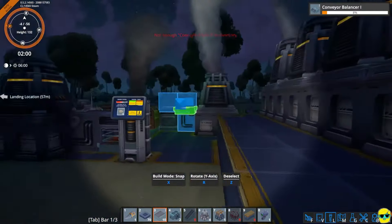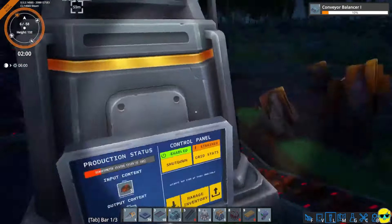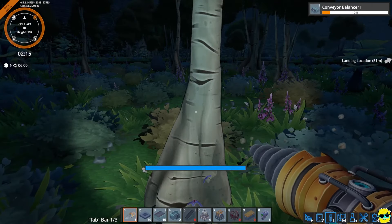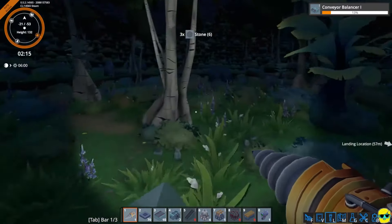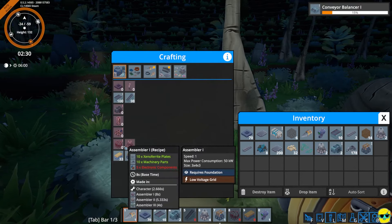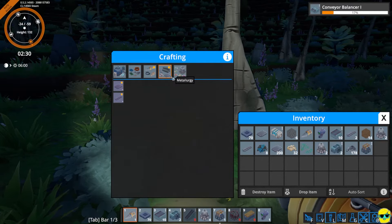Every single one of these needs to be getting juice. And there it goes, it's almost there. And then we want to build some loaders. I'm out of stuff. So I'll take the rest of these. You know what, I need to look at what I can build. I can build a logistics container in a crate. Smelter, drone miner - this is all good. Just looking at what I've got here.